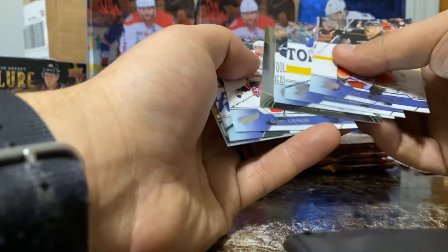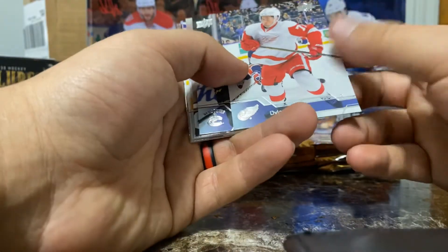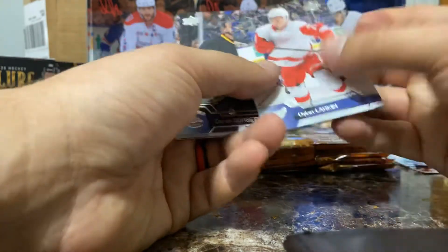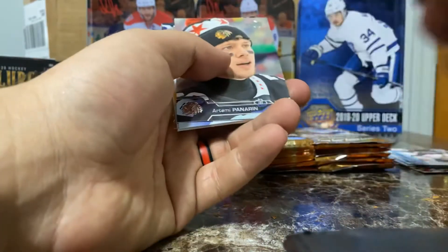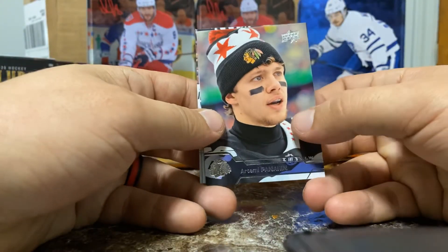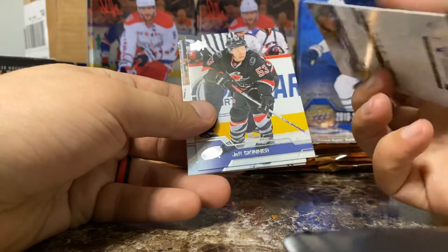We have something else — that's foily as well. Dylan Larkin. You can see these couple tins of Upper Deck Series 2 from 15-16 that I have behind us — trying to get that Young Guns, working on it. Derek Torsett, Panarin — my dude, now with the Rangers, having a monstrous season. That's a cool picture when he's with the Hawks. Love the Bread Man.